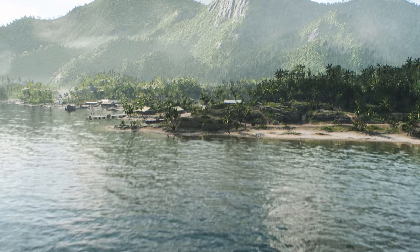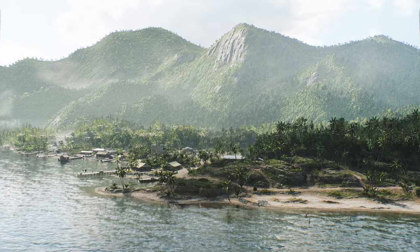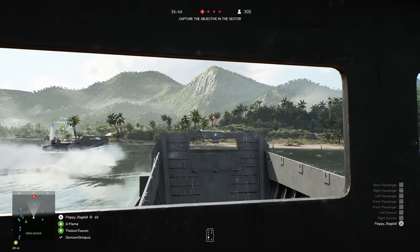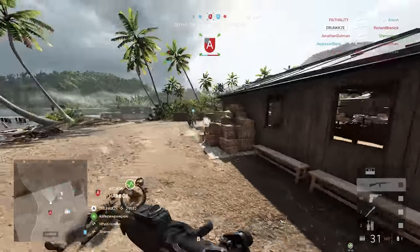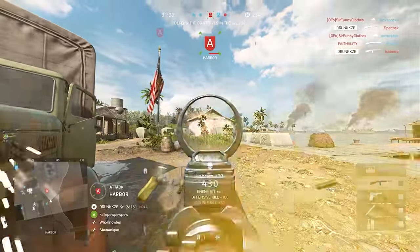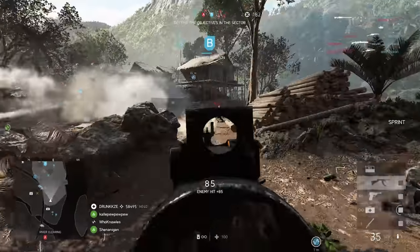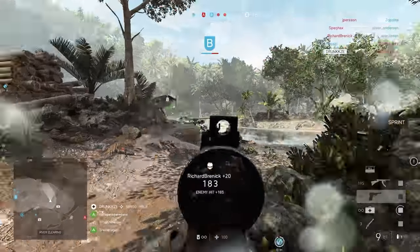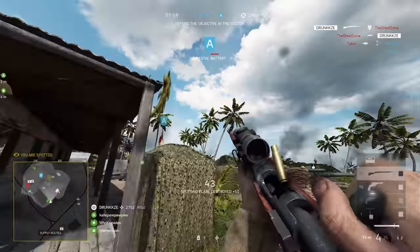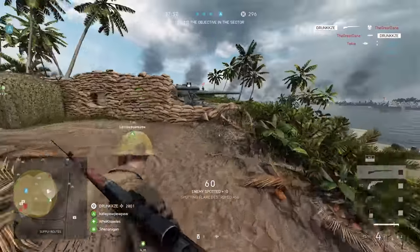We're starting this chapter with a brand new map for the Pacific Theatre. This is Solomon Island. This is a really intense map that plays brilliantly on Breakthrough. You're going to be pushing up from the beach as the Americans, working your way into the deepest parts of the jungle, and pressing on to a final flag for victory. You'll also be able to play this map on Conquest, Squad Conquest, and Team Deathmatch.